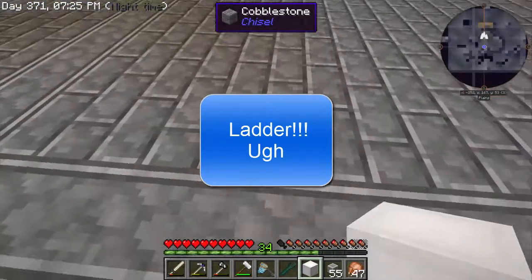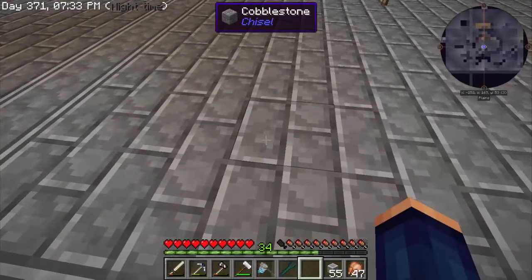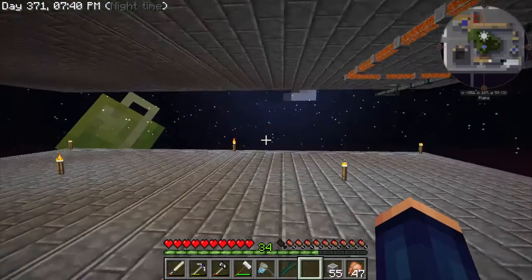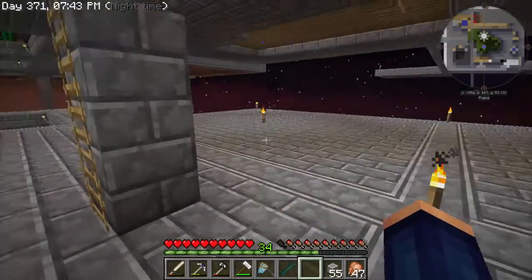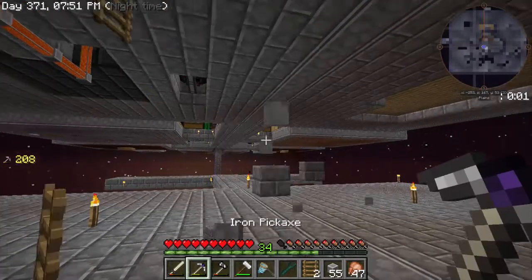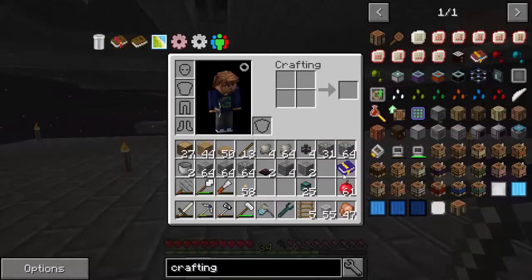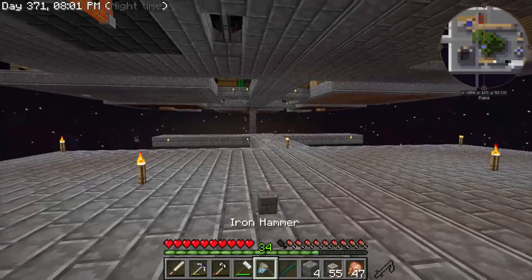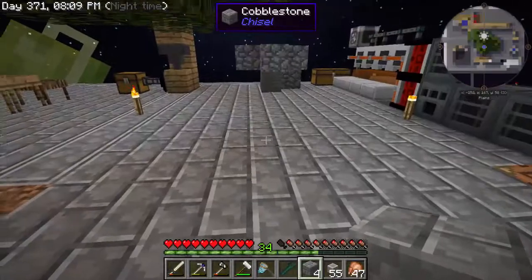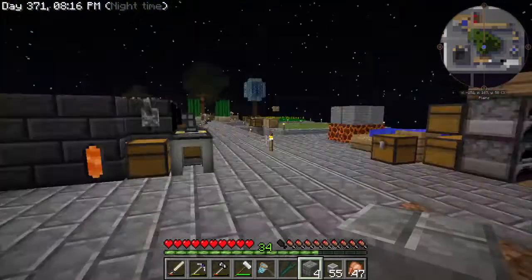Let's go ahead and put the elevator about right here — there's one. Let's go down for the last time using stairs. Now, if you don't know how to use these wonderful things: just stand on it, hit space bar to jump up, and hit shift to fall down. Up, down, up, down — I love that! No more ladders, all elevators. I love that!